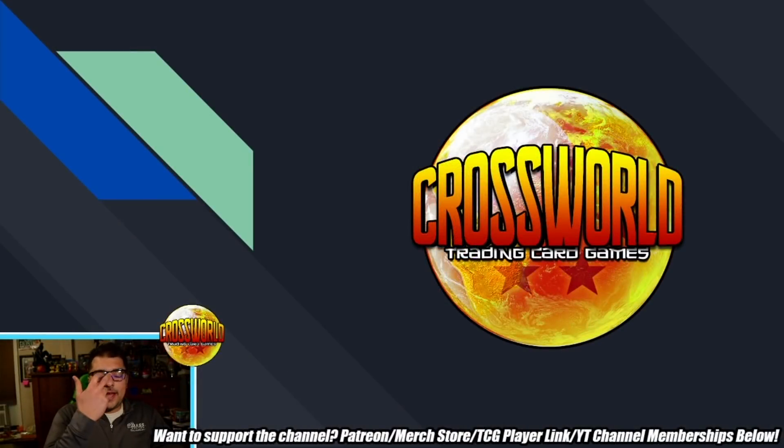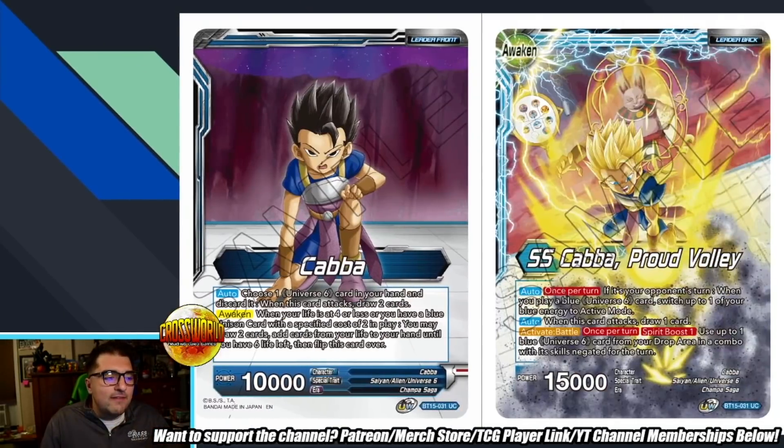Welcome back, Dragon Ballers. Yesterday we talked about the blue set 15 Kale cards, but today we're going to be talking about her much better counterpart, blue Kava in set 15. Make sure to subscribe and hit that bell so you never miss a video. If you want to buy or pre-order any of the cards you see today, use my link in the description to TCG Player — it does help the channel out a lot.